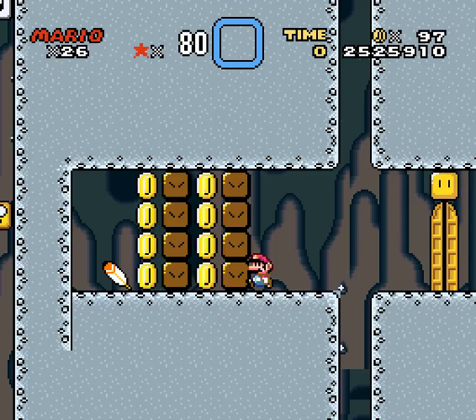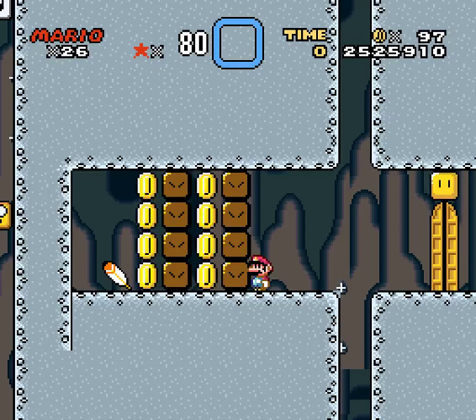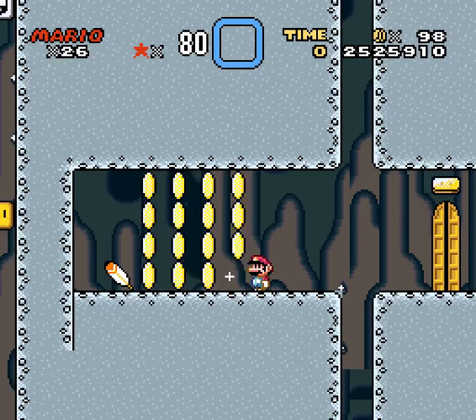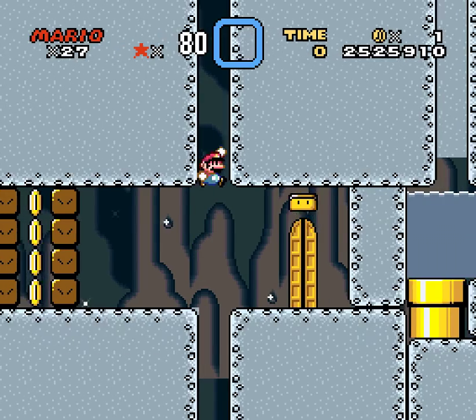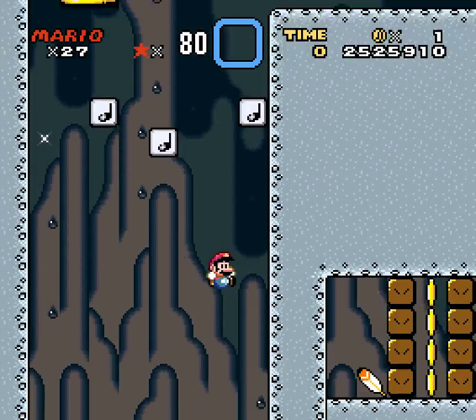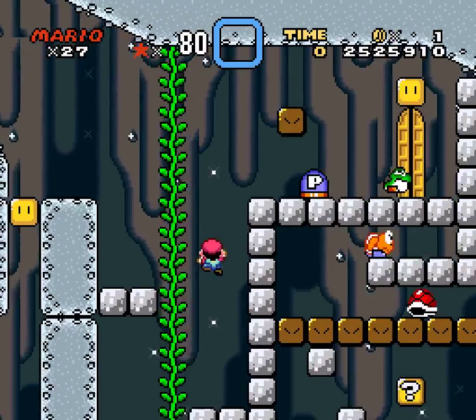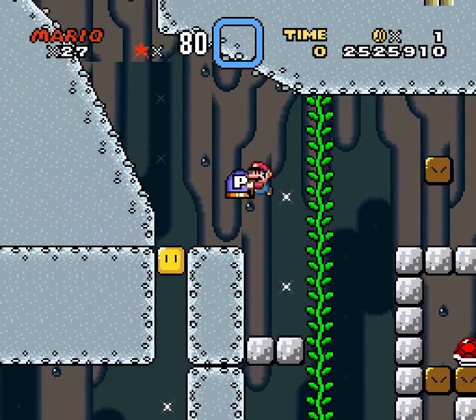Then I get this. I need to find two other P-Switches, and I can get that feather. I don't know if I need the feather for me or to feed the Yoshi. It's very hard to believe. But then I got Yoshi, and I can drink up all the fish. Gosh, finally my dreams come true.